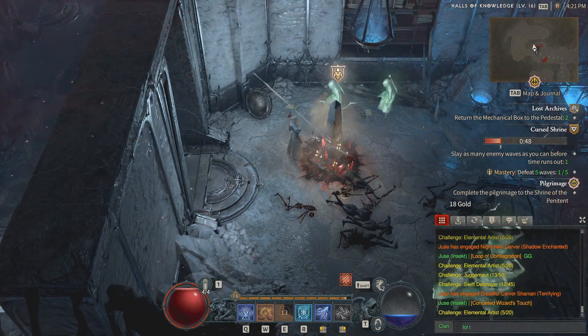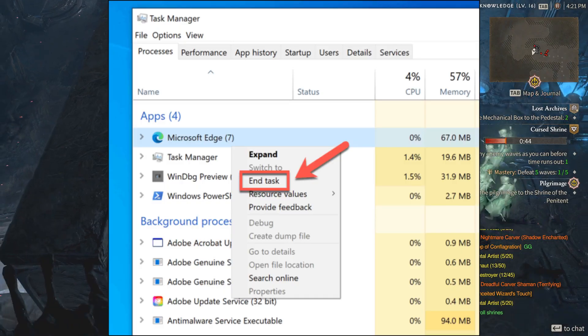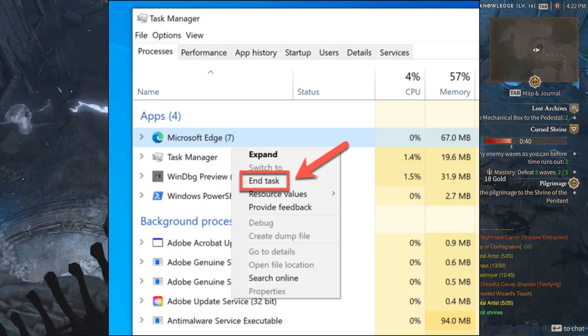Close all unnecessary background applications. Open Task Manager, then choose the unnecessary app and select End Task. This will help you solve all freezing and stuttering issues.